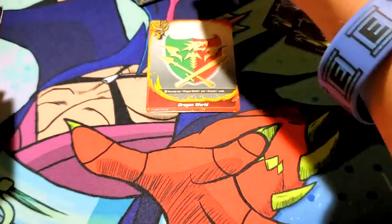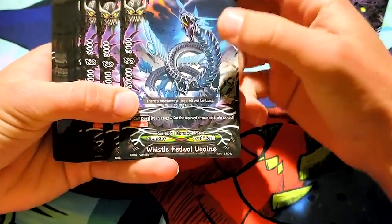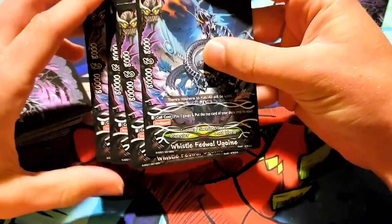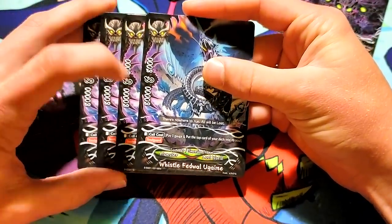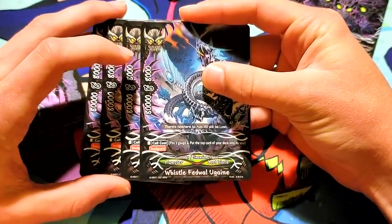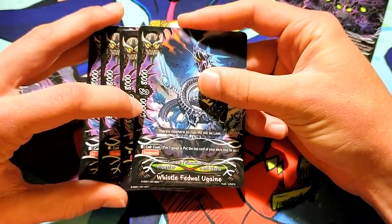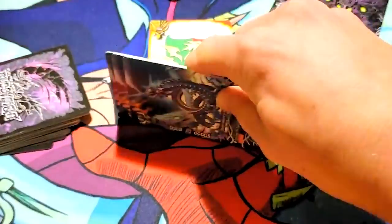I am excited. Everyone gets access to this, it's just gonna be great. Someone's gotta tell me if these names are like a foreign language or if Bushiroad is making them up. 80,000 power, 8 crit, and 8,000 defense. They do have call costs — pay one gauge and put the top card of your deck into its soul. And it has soul guard. 8 crit. I think you run this solely for the kill potential.